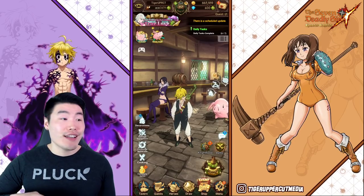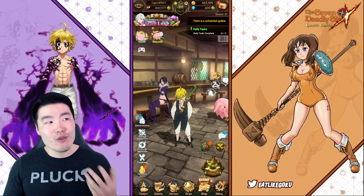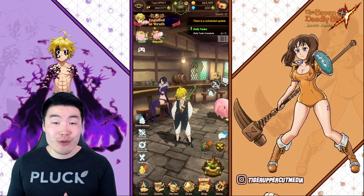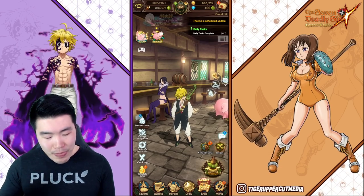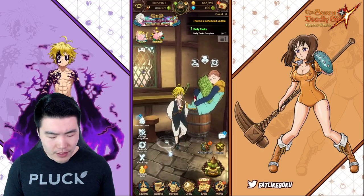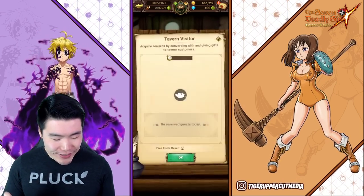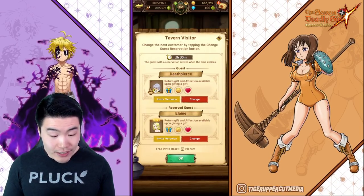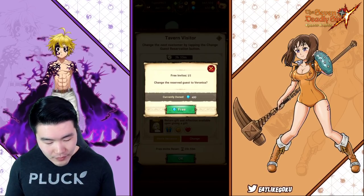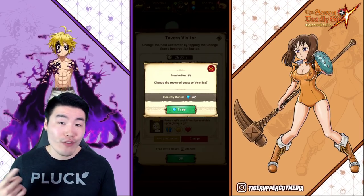But I later found out I was actually selling them for less than the value I could have been getting. What you want to do instead of taking them directly to the shop is go over to your tavern and go to your guest list. Click on it, then click Invite Veronica. If you guys want to do it more than once, it's going to cost one diamond each time you want to invite Veronica.